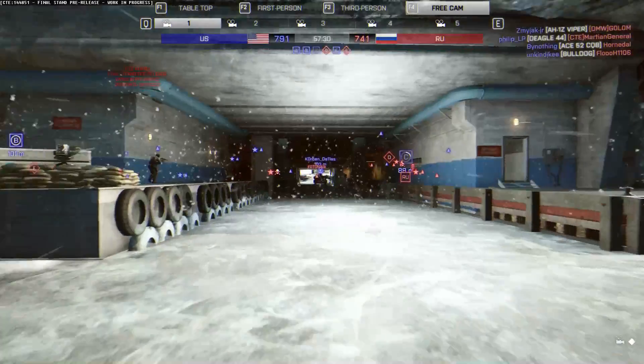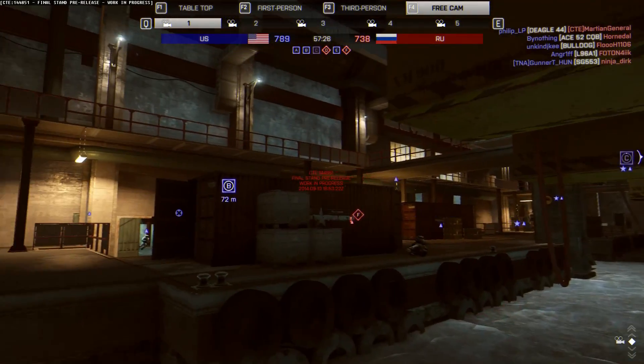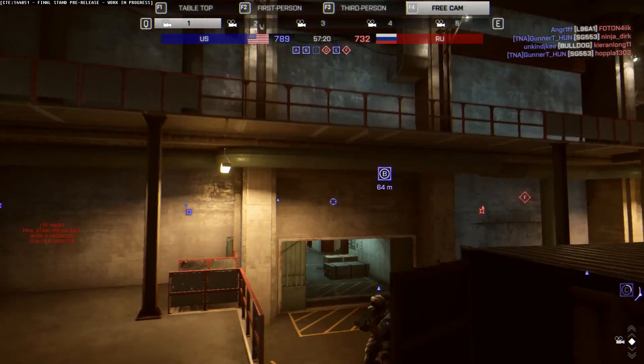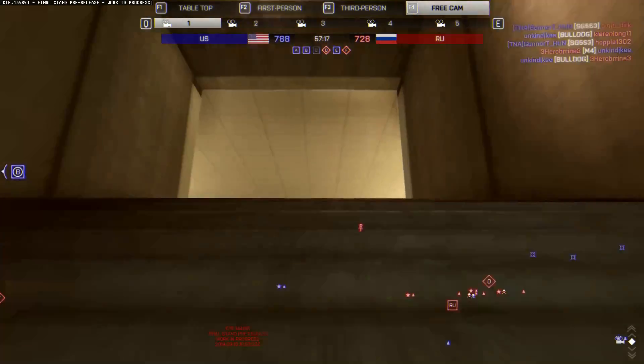From A we go down this tunnel towards B and C. They're both in this little underground complex, and this is your close range infantry fighting area, which most of the Final Stand maps do seem to have.